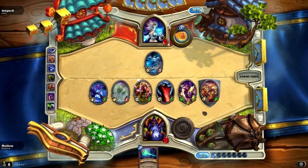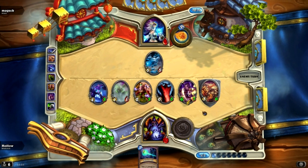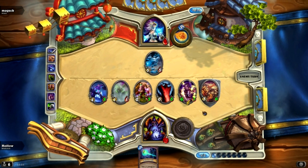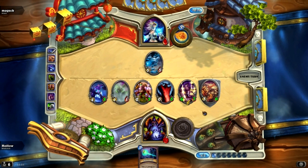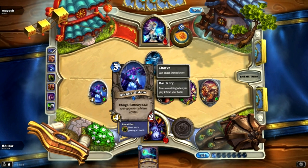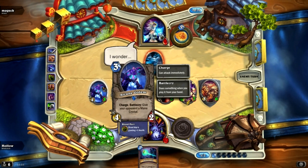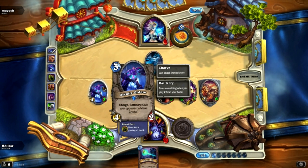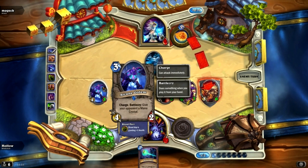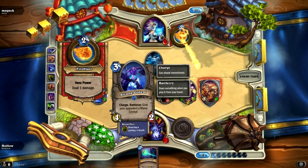Flame Strike wouldn't save him — it wouldn't save him. What a game, that was awesome. Arcane Golem — underrated. It's beautiful for a finisher, it is the Leroy Jenkins. Slightly worse than Leroy Jenkins. I kind of wish I had a Leroy Jenkins in my Constructed deck because that would be awesome.